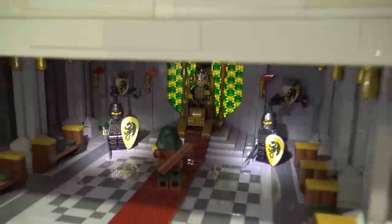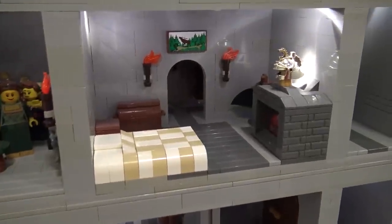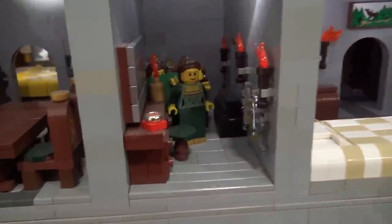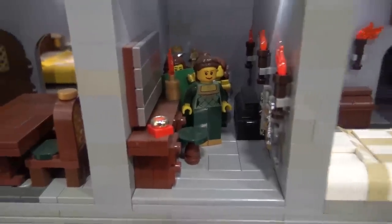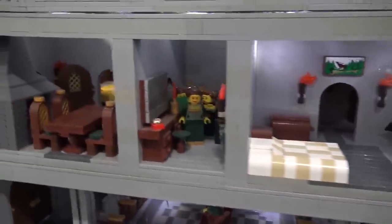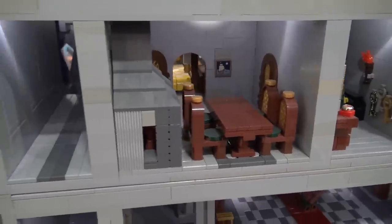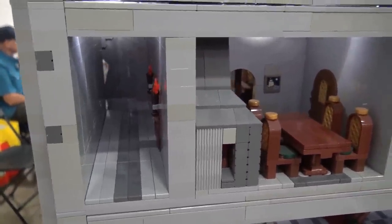On the next floor, we have the living quarters. Space was pretty much at a premium inside a castle, so most living quarters — like the one on the right — only have one room. There are a few more in the back that are even smaller. But on the left, we have the royal suite of rooms. Being the king, he has a full three rooms.